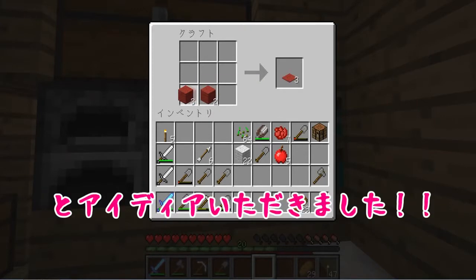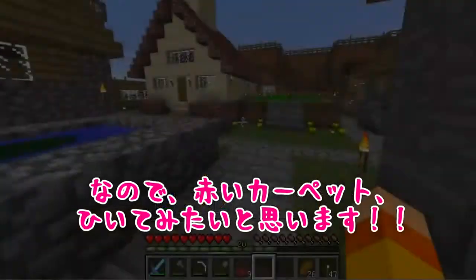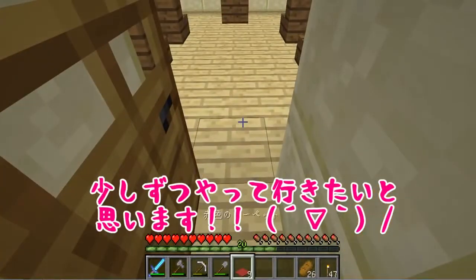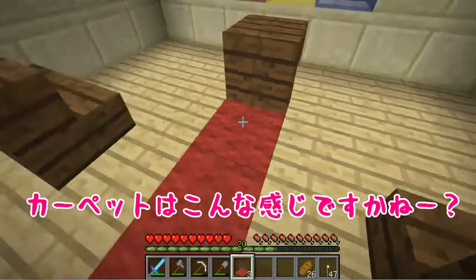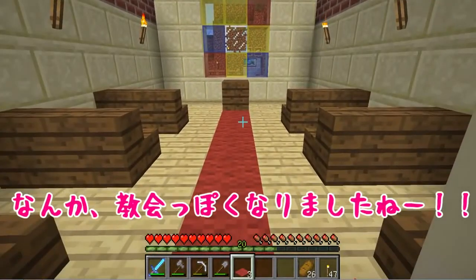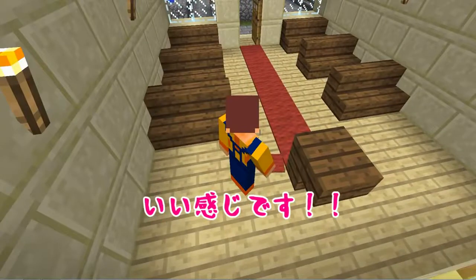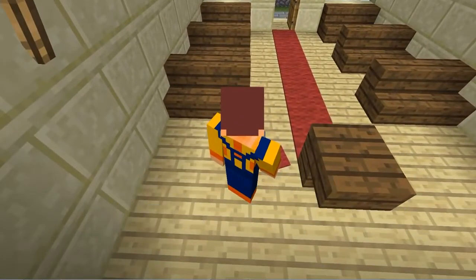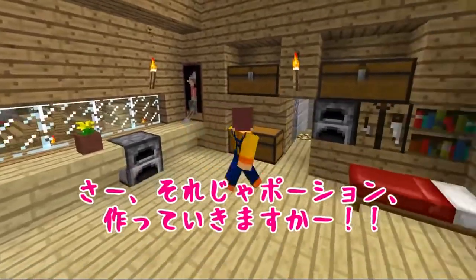とりあえず、ポーションの前に少しやりたいことがあります。前回の動画のコメントで頂いたのですが、「教会にカーペット引けばいいんじゃない？」とアイディア頂きました。なので、赤いカーペットを引いてみたいと思います。他にも良いアイディアをたくさん頂いたのですが、少しずつやっていきたいと思います。カーペットはこんな感じですかね。おお、いいね！なんか教会っぽくなりましたね。アイディアくれた方、ありがとうございました。さあ、それじゃポーション作っていきますか！